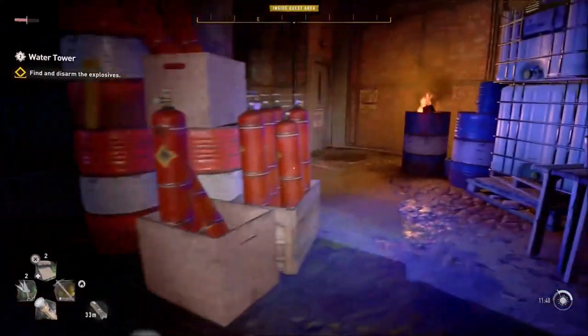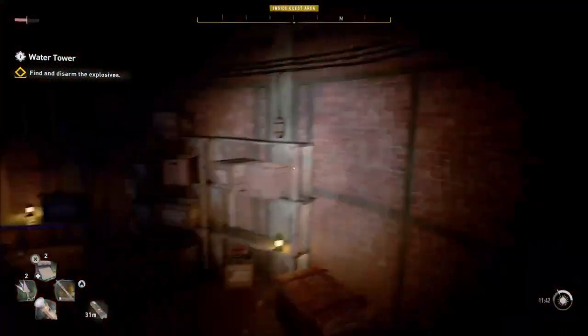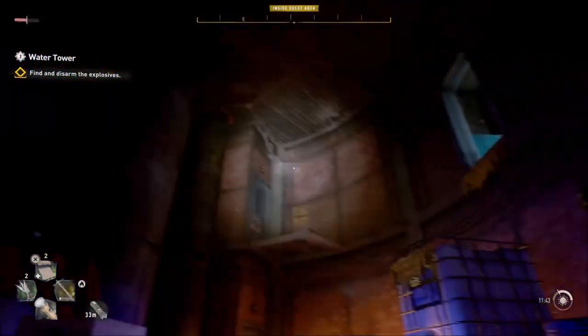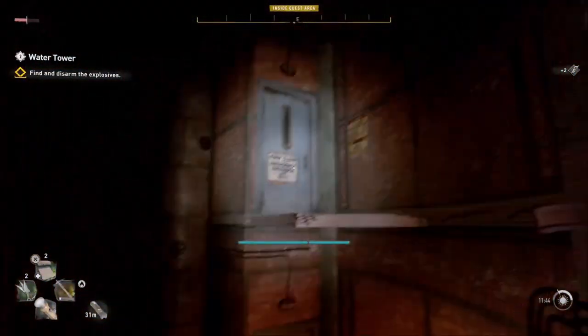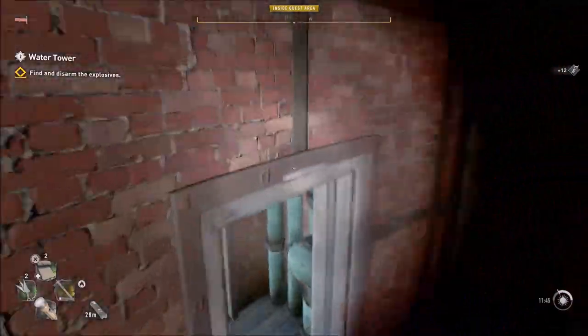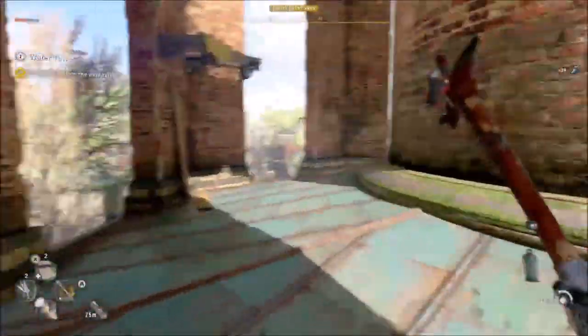Alright, I gotta disarm these charges — let's go, gotta disarm them fast. Where's the other one? Right here, okay. I think that's fine, I have to go up. Emergency clear — I can't go there, so I'm guessing I gotta go through that door. Yeah, I gotta continue to climb up. They're literally showing me where to go.